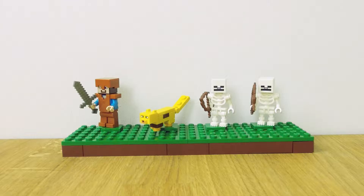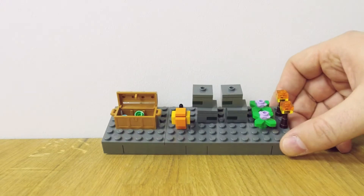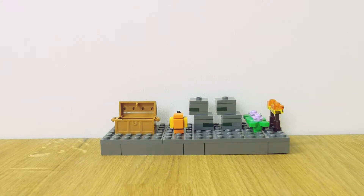I love finding jungle temples when I play Minecraft — they're super rare, but it's so cool when you find one. In the jungle temple set you get Steve with his leather armor and his iron sword, an ocelot, and two skeletons. For accessories you get a treasure chest with an emerald, diamond, and bone, a cocoa pod, a bunch of mossy cobblestone, two flowers, and two torches.